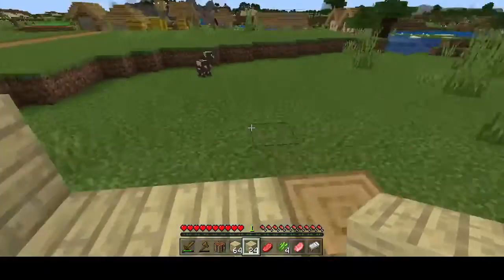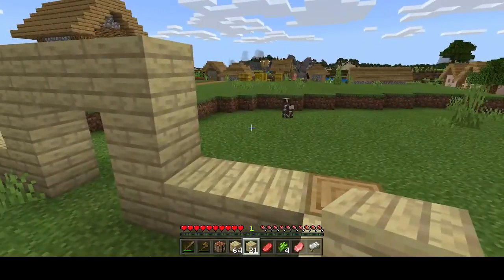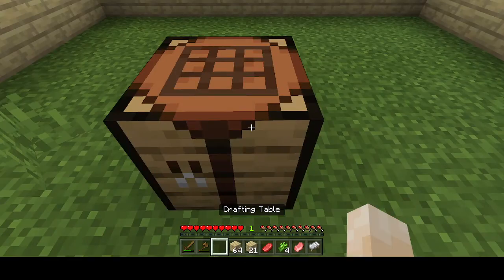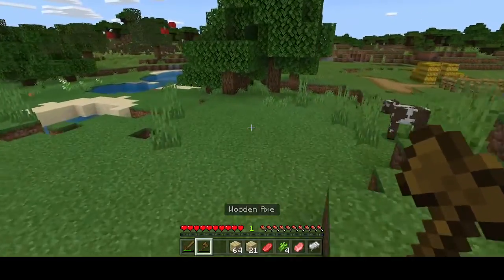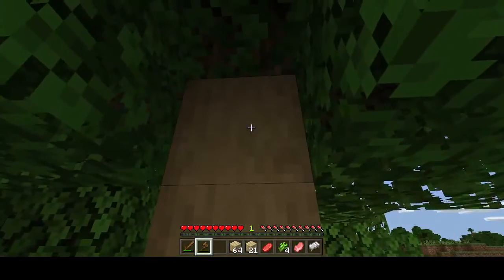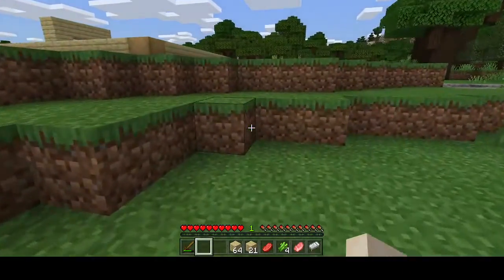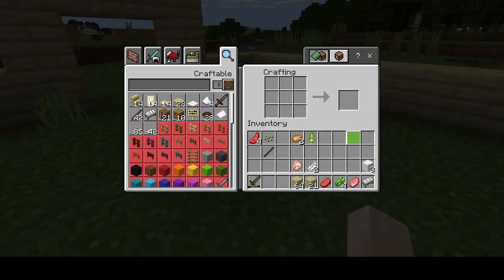That's looking fairly decent now. I will need to get some more stripped wood in a while. Let's put the crafting table down. If you're wondering how I'm getting the stripped wood — instead of left clicking on the mouse, it's a right click, and that will get you the stripped wood. There are other ways you can get stripped wood possibly, but this is not modded Minecraft at all.